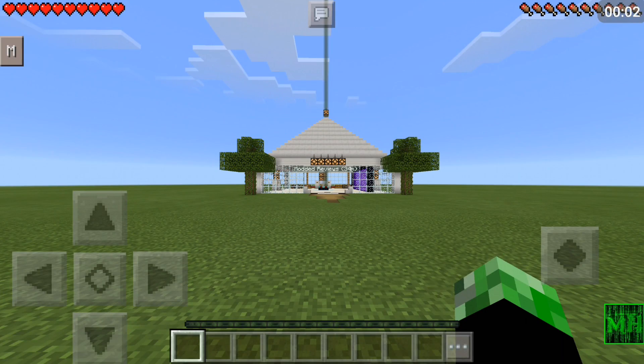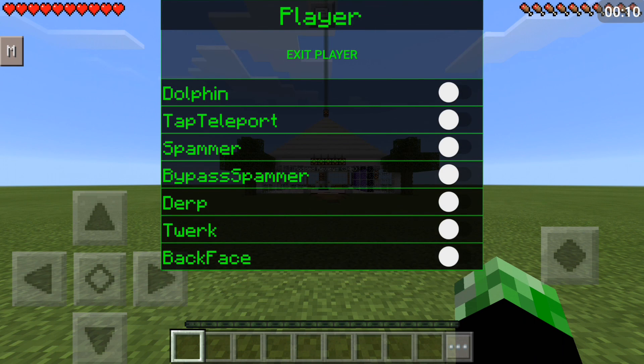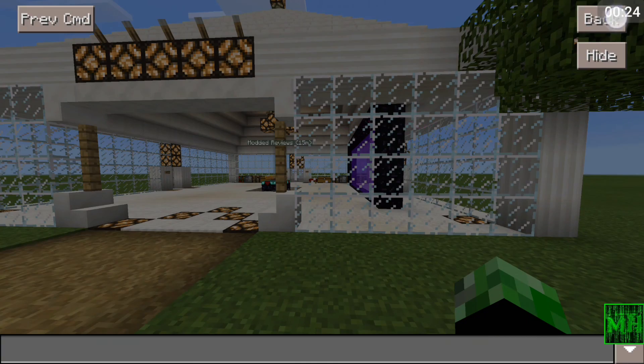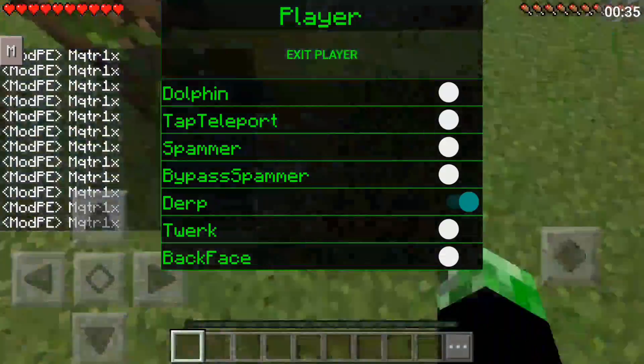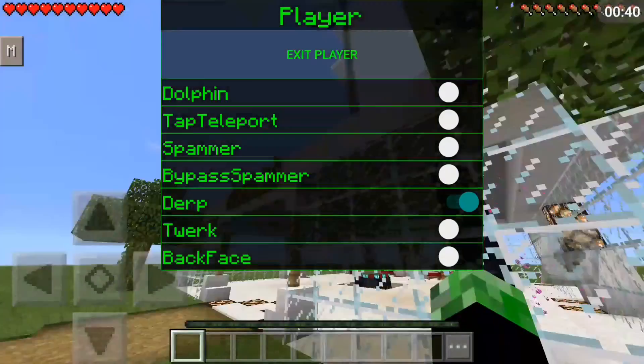Sorry about that guys — apparently I just crashed, not sure if it was the mod or not. Anyway, let's go to player features. Dolphin is for when you have water and it basically makes you bob up and down like a dolphin. Tap teleport makes you teleport — pretty obvious. Bypass spammer is pretty self-explanatory, it's in the name. Derp makes you go insane — maybe to troll a friend or something.